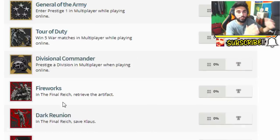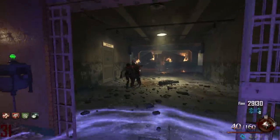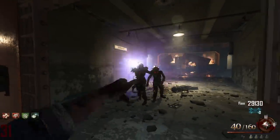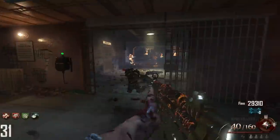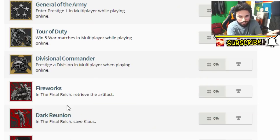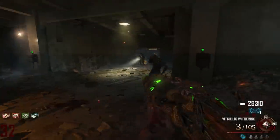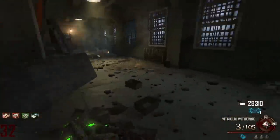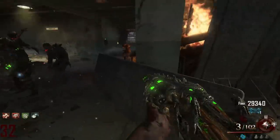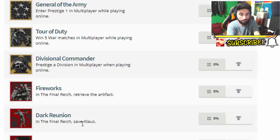The first trophy is called Fireworks and the description goes something like this: In the Final Reich — that's probably gonna be the name of the map, and I'm going to pronounce it in an English pronunciation — retrieve the artifact. It's a silver trophy, so it's probably going to be something to do with the easter egg. We know for a fact we need to save Claws, and it's mentioned in the next trophy.